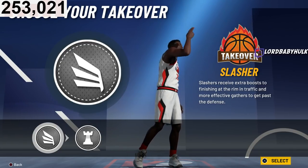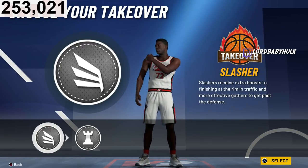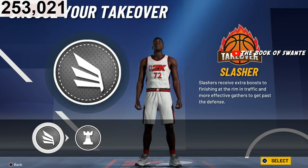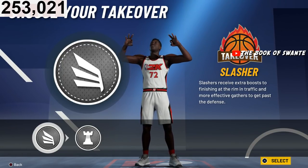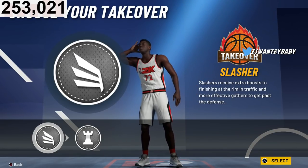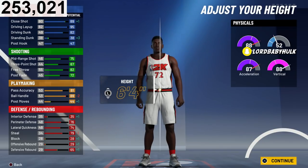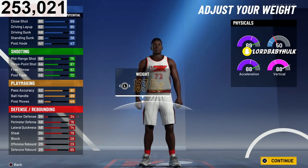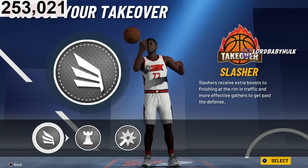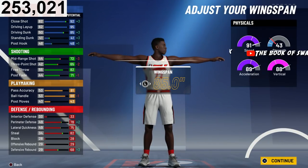Yam, slasher takeover with 19 finishing badges — defenders are really gonna leave you open. All you gotta do is hit that goddamn middy. Have someone running Floor General Hall of Fame, hit that middy, have Heart Starter — you might be able to be a three-point god. Let me show y'all that you can get shot creator takeover too. Bam — shot creator takeover. You only get it at 6'4" and below. So it's up to you.